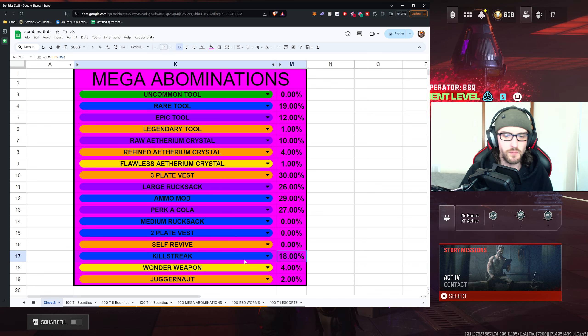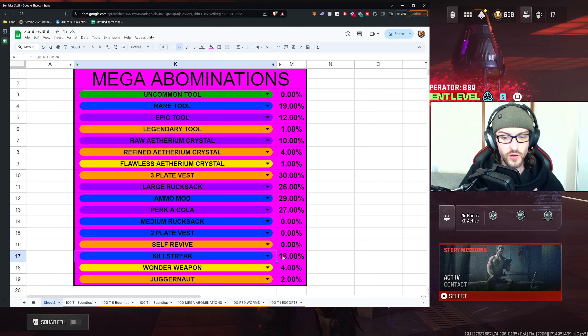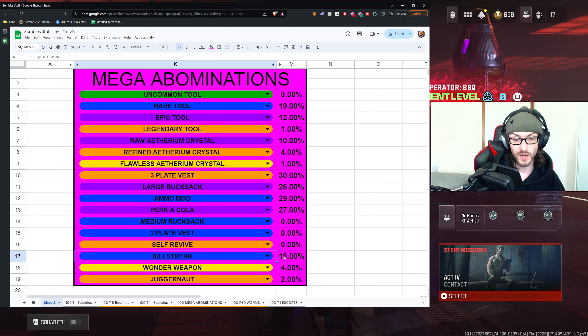When it comes to killstreaks — and this includes every streak that isn't a juggernaut, since otherwise it would have inflated the sheet too much — the precision airstrike and mortar are both technically epic rarity but we're including them in the regular killstreaks category. Basically one in every five mega abominations, we were able to drop a streak, and sometimes they even dropped two. I think that's pretty fair and consistent, considering some streaks are actually quite beneficial, like a free sentry gun.